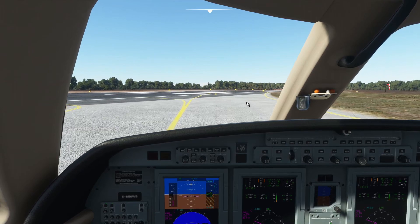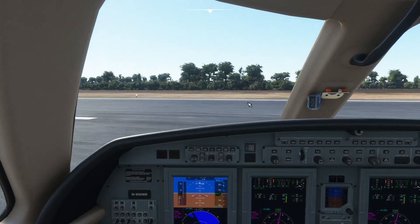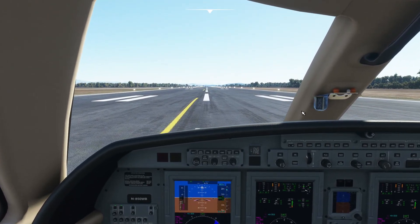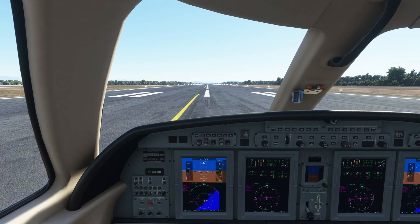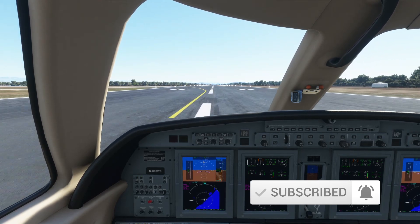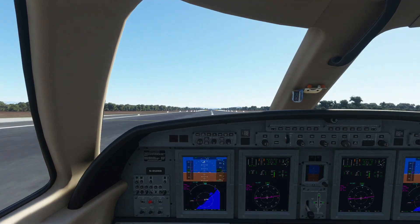Flaps set for takeoff. We're looking for rotation right around 106 knots. Lining up on runway 08, syncing our heading once we're online. We'll sync heading with current and arm the heading mode. Let's go ahead and zoom the map out just a little bit. Power — release the brakes, keep that power coming in. Airspeed is alive. 80 knots. And there's 106 — rotate.